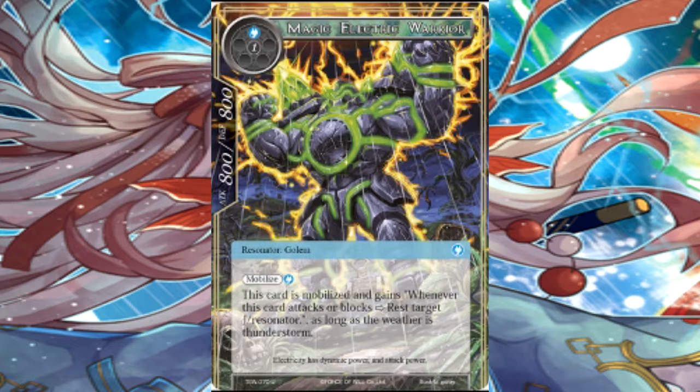Magic Electric Warrior — it's a golem, but a golem only used for thunder, which is weird. Two cost. Mobilize one with water — this card gains: whenever this card attacks or blocks, rest target J resonator as long as the weather is thunderstorm. You can rest any given J resonator out there — you don't have to fear Zero, you can just be like 'Zero has to rest now.' That's really cool. I just don't like that I have to pay one water for it. It being an 8-8 with that ability when thunderstorm is up does make me want to use it. Just weird how Shayla has a better golem than most other golems.